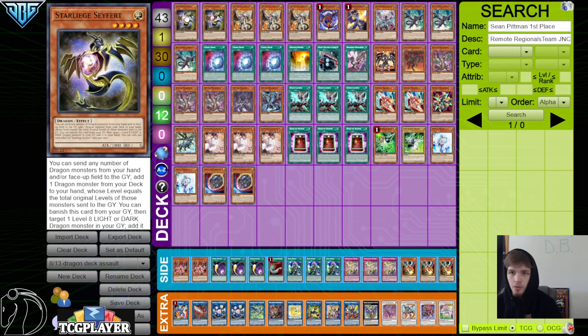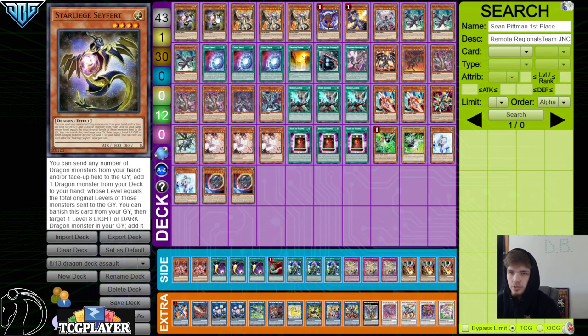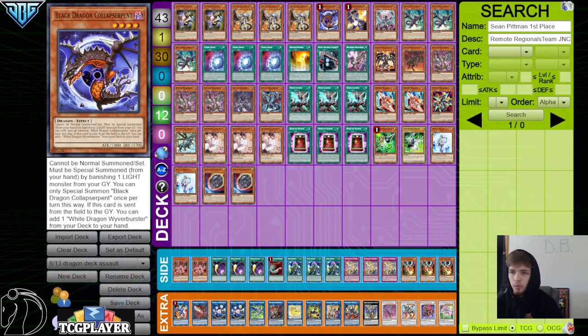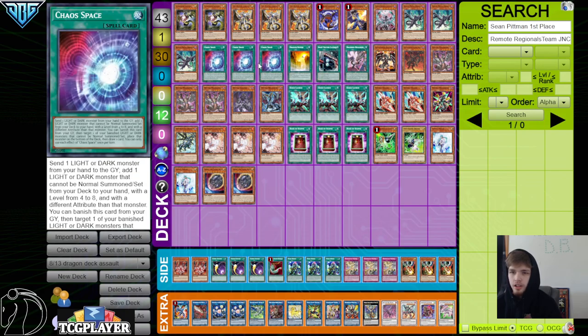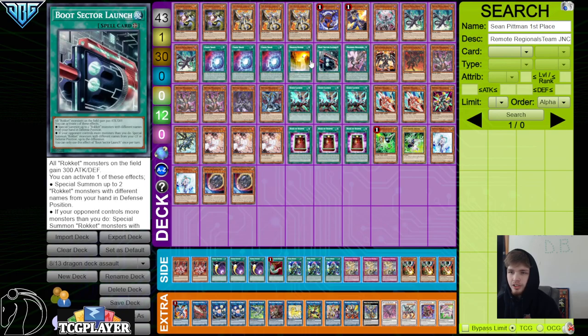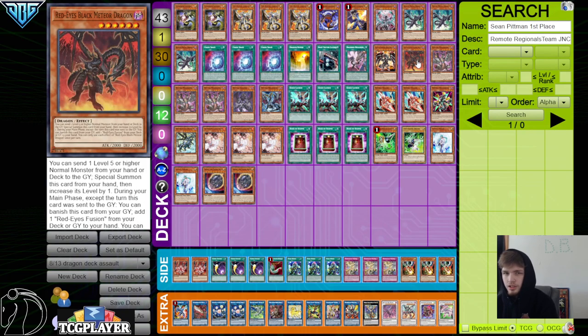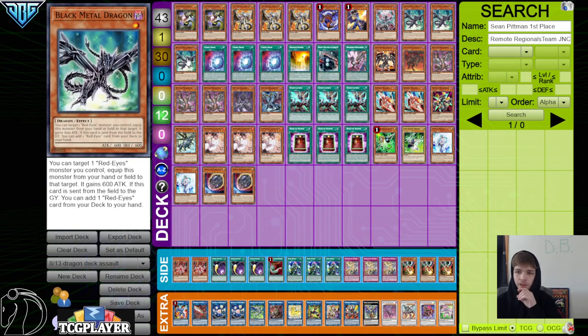Starting off, we have 2 Safered — 2 Safered only, interesting — also playing 43 cards. 3 Levelleon, 1 Black, 1 White, 1 Levy, 3 Black Metal, 3 Chaos Space, Ravine, Boot, Regained — standard at 1. 1 Red MD, and also playing the Red-Eyes Black Meteor Dragon. So we see the Driver in the deck — obviously that works with the Black Metals.